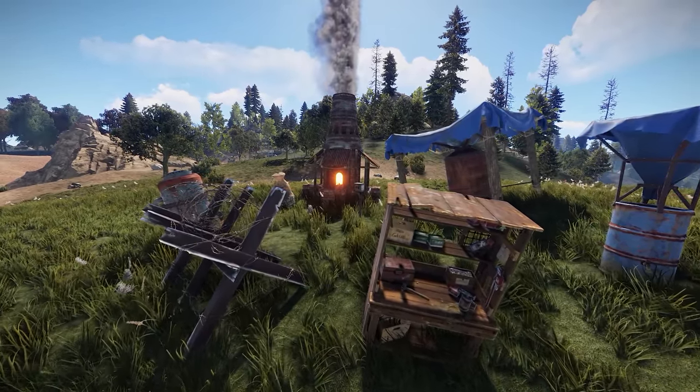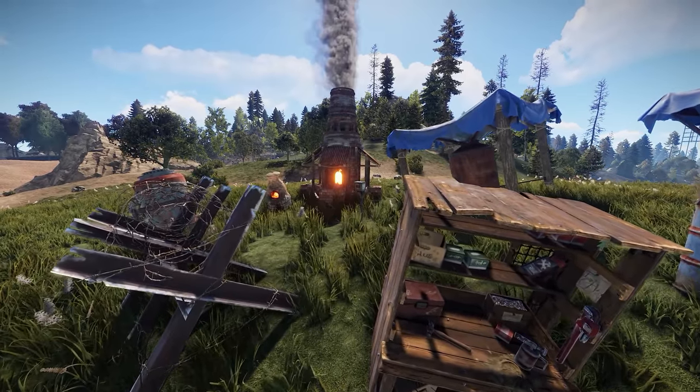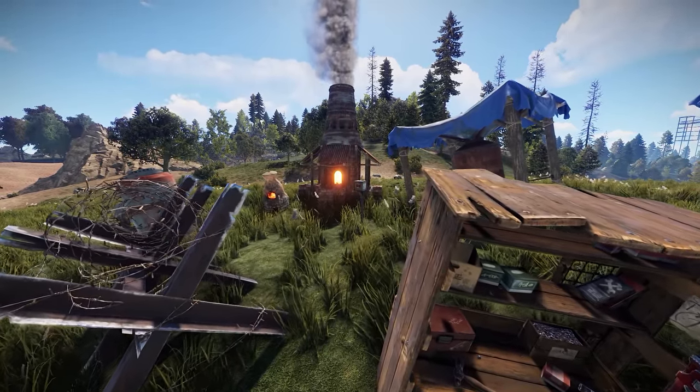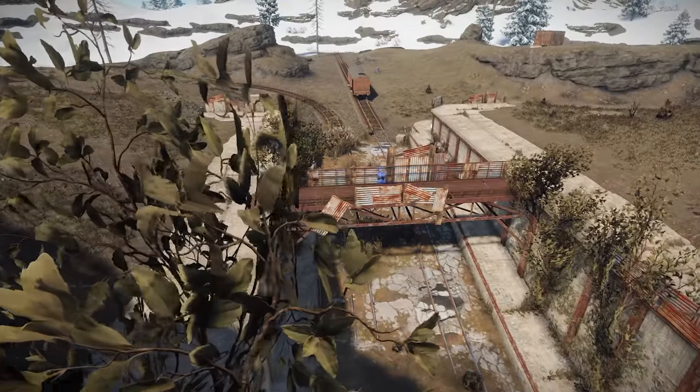Please note though, this doesn't make the sign itself invisible. In addition to these changes, a number of deployables will decay a lot faster now when placed outside of building privilege, such as furnaces, water catchers, refineries, barricades, and benches — and this should help to keep Rust Island tidy.